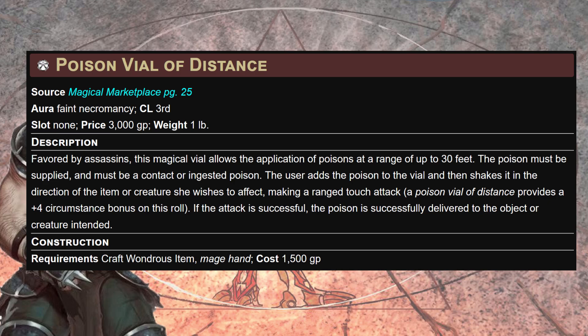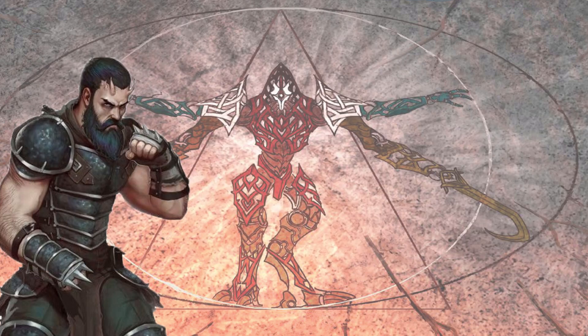Next, the Poison Vial of Distance is a magic vial that lets you apply poisons at a range of up to 30 feet. It must be a contact or ingested poison. You add the poison to the vial, shake it toward the target, and make a ranged touch attack with a +4 circumstance bonus. If the attack succeeds, the poison is delivered. This can be hard with ingested poisons without sneaking — but I love that in First Edition there's often a point where the party is casting buff spells, and this character could be under greater invisibility throwing poisons around, debuffing before the door even opens.